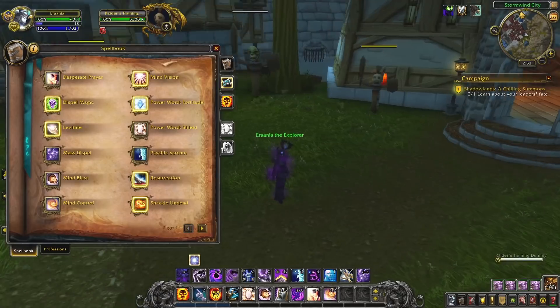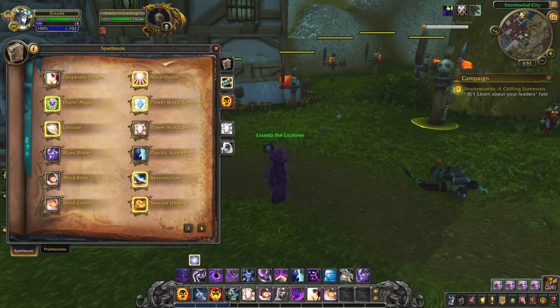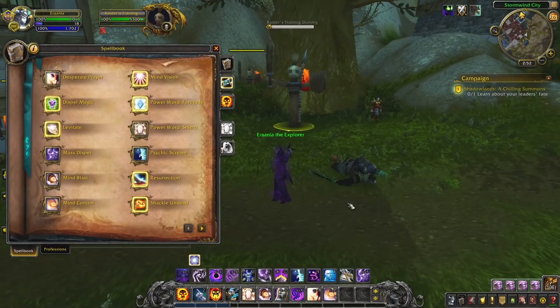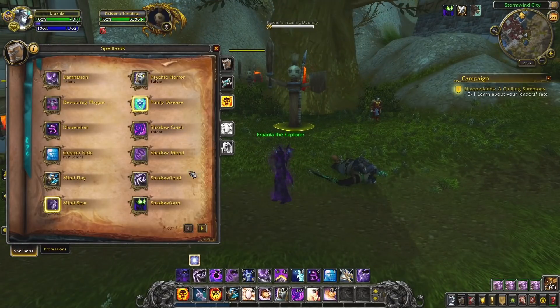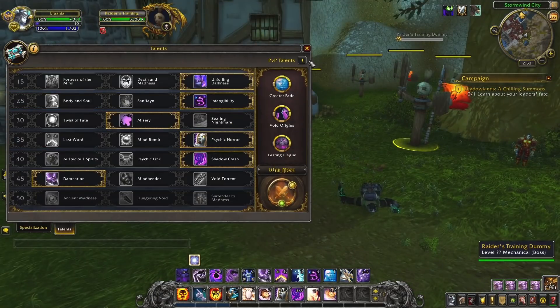I made all these on Class Trials for the classes I don't have. If you're really not understanding how a class works, I highly recommend you do this — it's completely free, and you can look at how all these different abilities and talents actually work. You can go hit the training dummies and stuff like that.